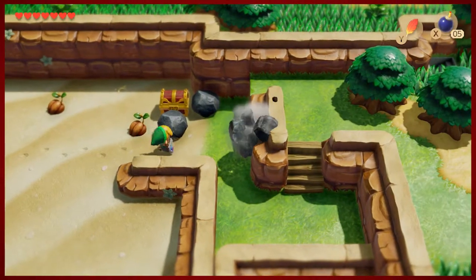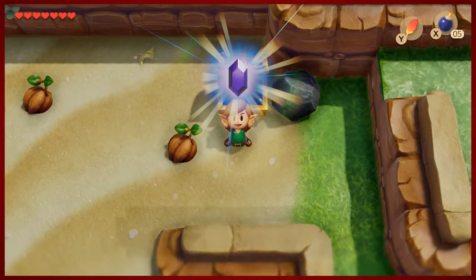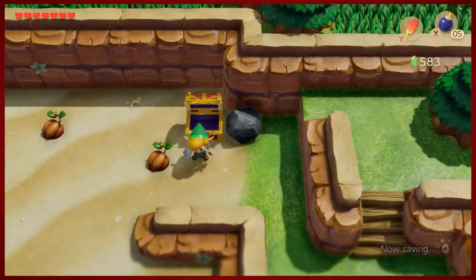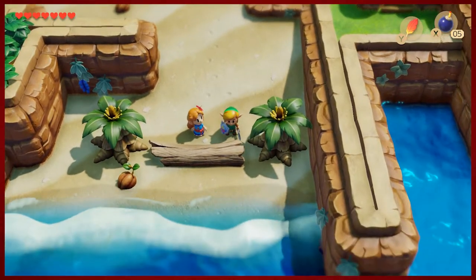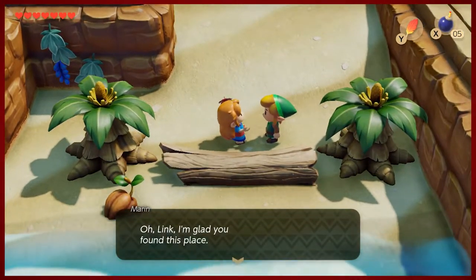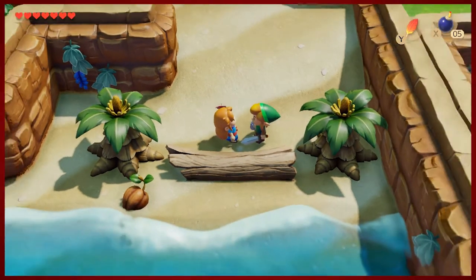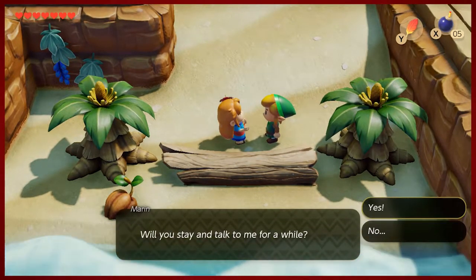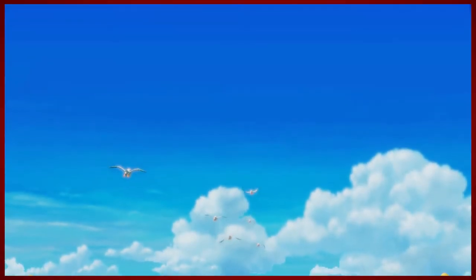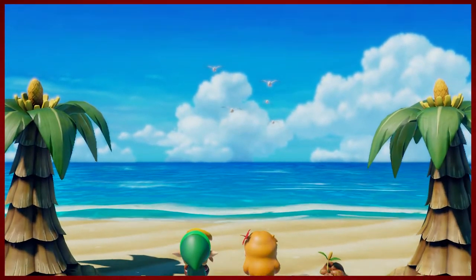50 more rupees — very nice. Well, would you look who it is! What a coincidence. So Marin apparently is not turned off by us rejecting her — she's gonna keep it real no matter what. I respect that. It's a very titular scene of the game, so I'll be quiet for a few moments.